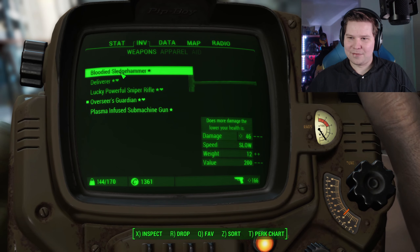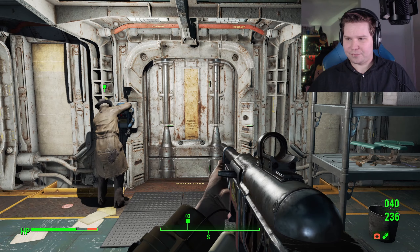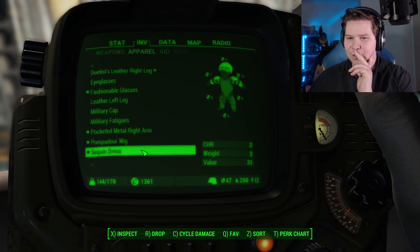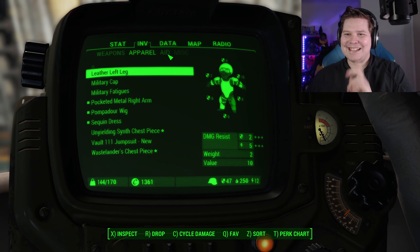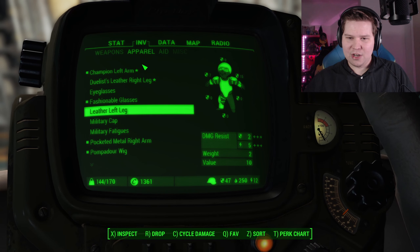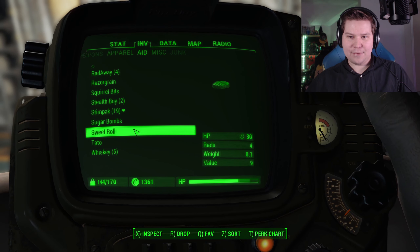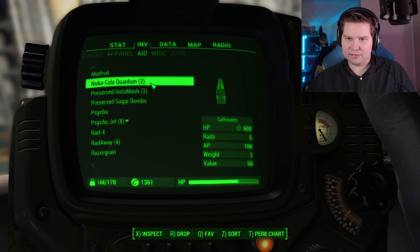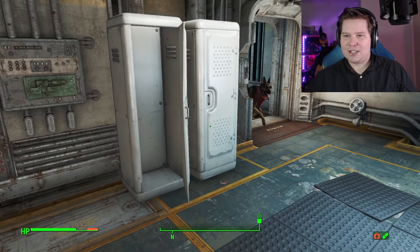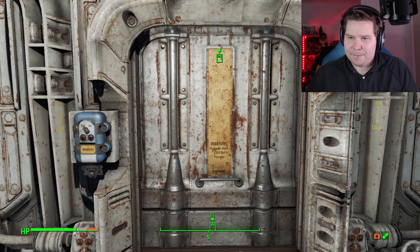I kind of want to get a full set of Unyielding and see what that's like in Fallout 4. I've never tried it, but I know it's bananas if you have full Endurance in Fallout 4. And now we've got a bloodied Sledgehammer - that's genuinely hilarious. I don't think I visited Mama Murphy to get the kill phrase for this situation. This might be a situation where I fail the speech check and have to quickly take some Psycho Jet to stay alive. Let's preemptively drink a Quantum just in case this goes wrong.